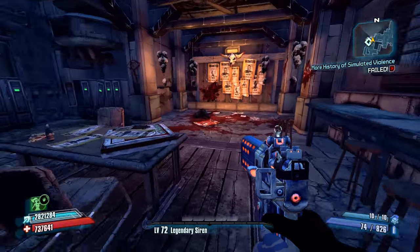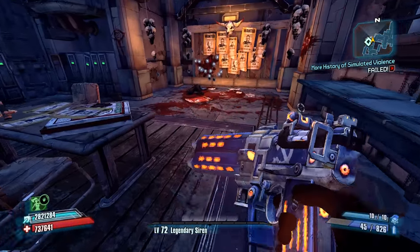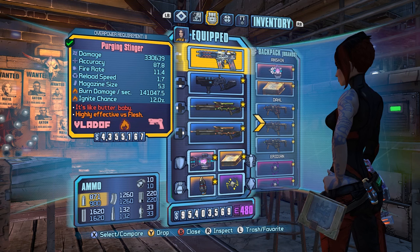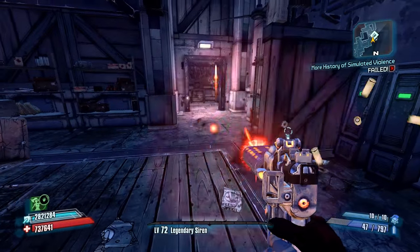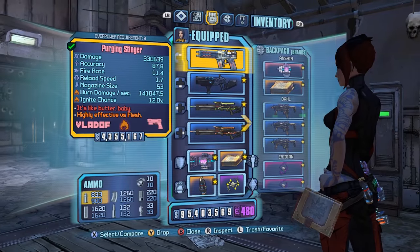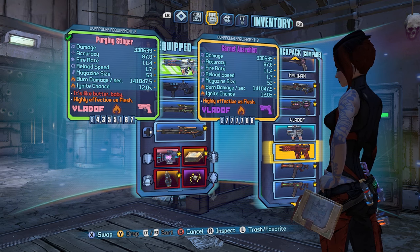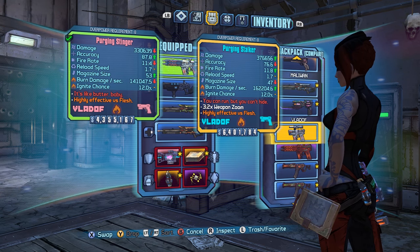Welcome back everyone to another Maya Top Gear. In this video I have another reflecting bullet gun, the Stinger. The Stinger is a Seraph Anarchist, which is actually the same as the Anarchist pretty much, except it has reflecting bullets. Everything else is the same, so it's kind of slightly better with those extra bullets, which help the chain reaction.